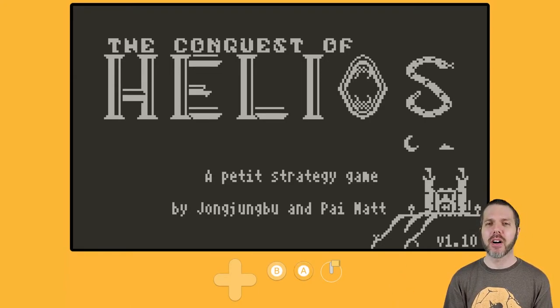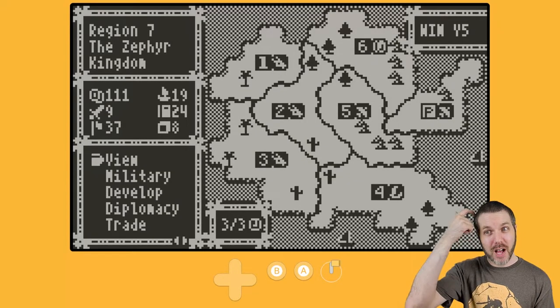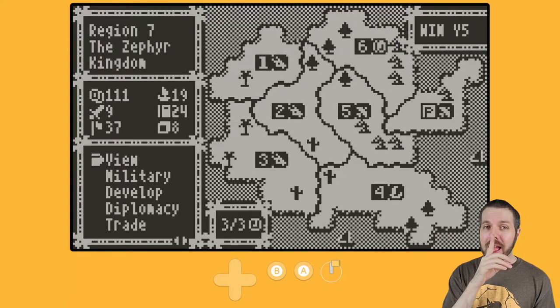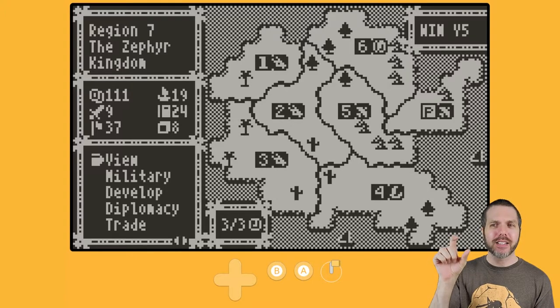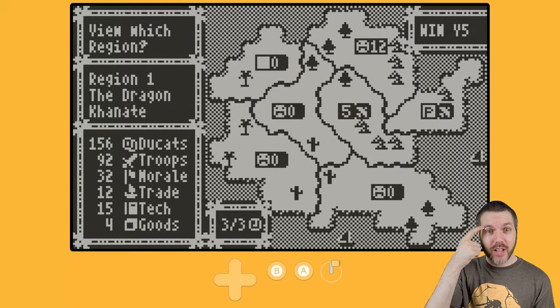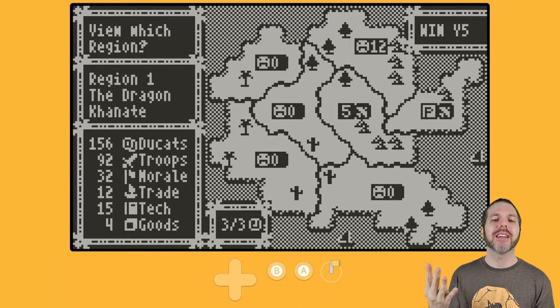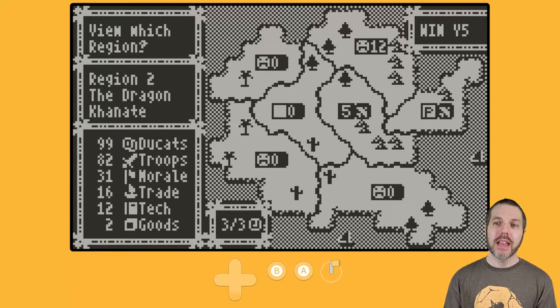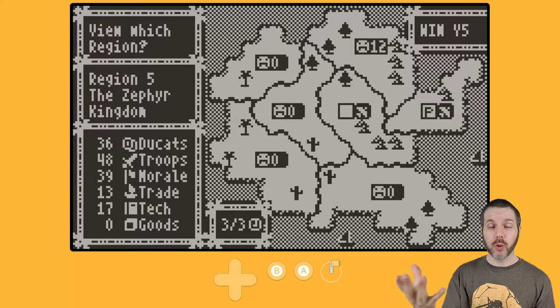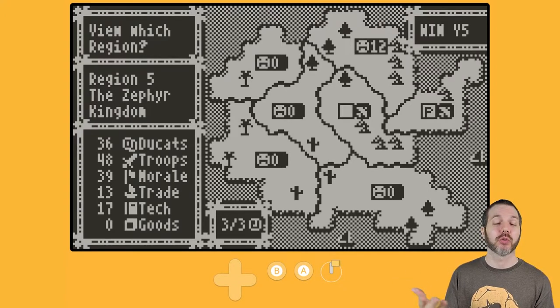Let's hop into my current ongoing game on Easy, because I didn't want to hop into Hard right away. There are two difficulties to play. This is kind of the main screen you're going to see for the entire game. I started in Region 7 — the P next to that bird symbol is me. I also conquered Region 5, so 7 and 5 are me. I can view every other region and see their current money, troops, morale, trade level, tech level, and how many goods they have. If you see a flag next to a region, that means they have a treaty with me to not go to war for a set amount of time, usually two years from what I've seen.